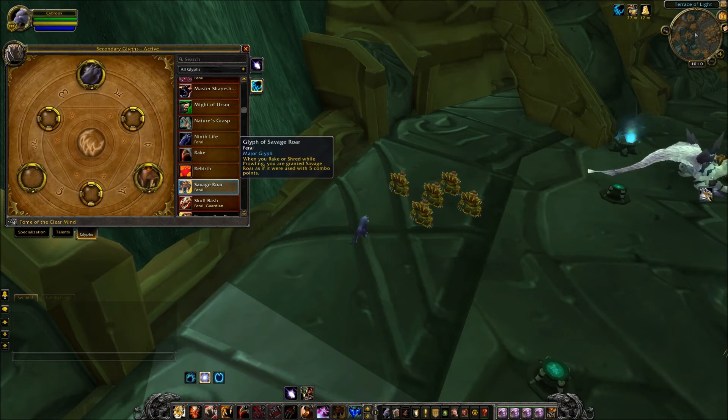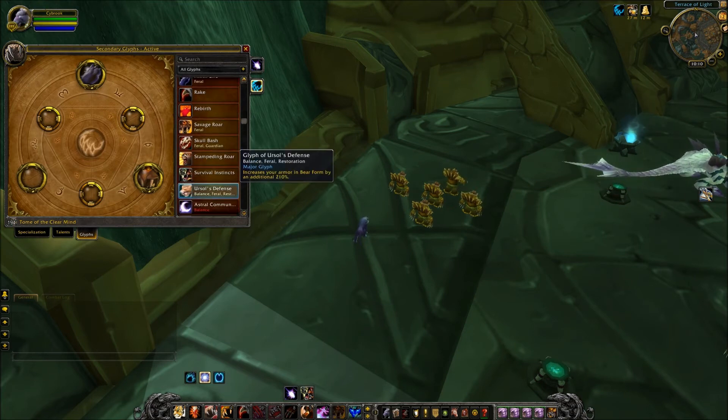The last new Glyph is Glyph of Ursul's Defense, which increases the armor of Bear Form by an additional 210%. That gives Ferals another defensive outlet to use if they need it.